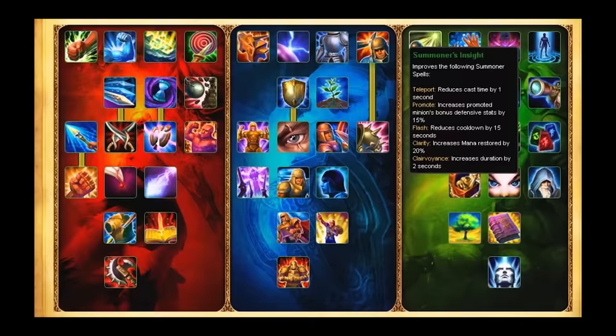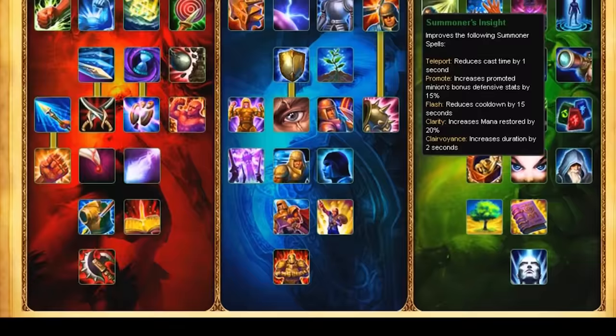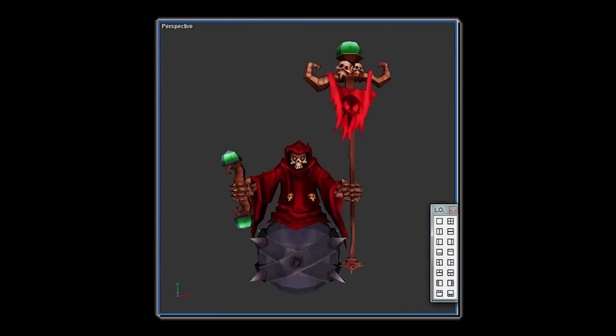It had a cooldown of 300 seconds, and there was a mastery in the utility tree back in the day — when masteries looked like this — that caused it to become even stronger. Casting Promote on a cannon gave it a couple of effects: it buffed its attack speed, gave it some armor, magic resist, and some health. It would turn the minion into looking like some kind of Death Rider, called a Siege Rider minion. They looked really cool, almost like a Karthus or a Grim Reaper. Kinda scary, to be honest.